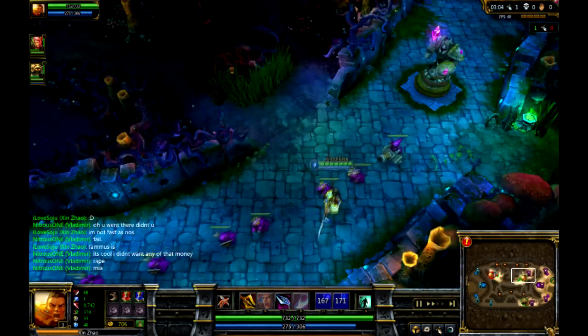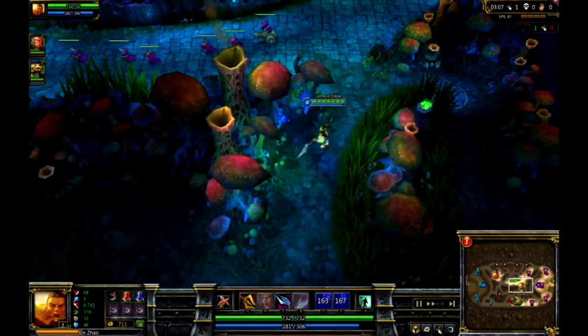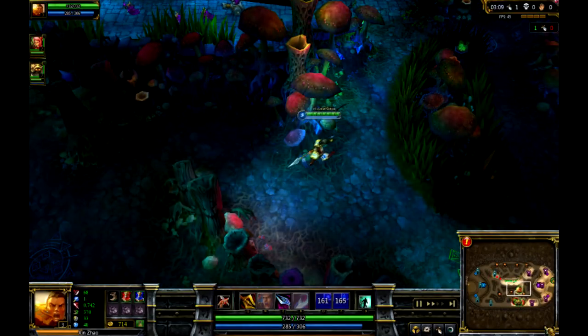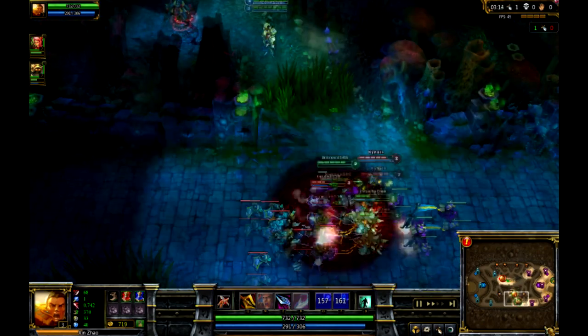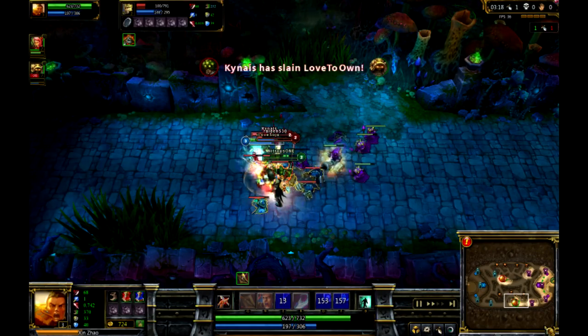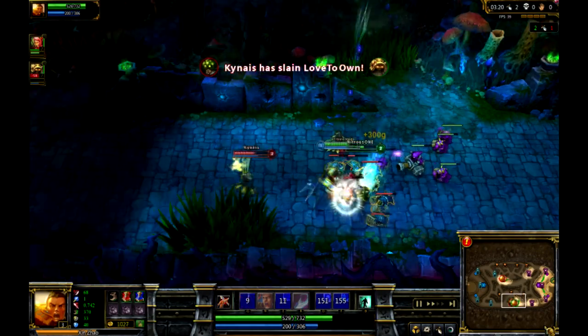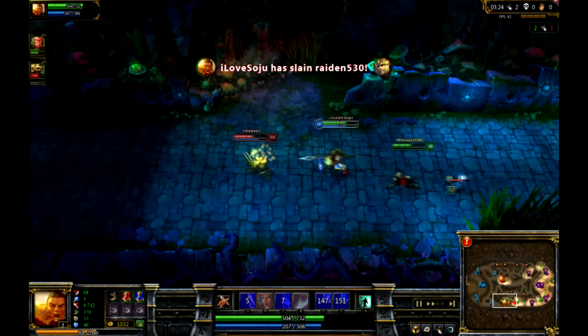He's pretty good. Good for one-on-one. So the skill order — what do you get first, Andy? I like to get my Q first, then I get my E, and then I get my Q again, and then my W. So W very last. Yeah, I guess. The Q is really strong.